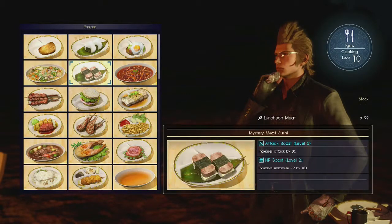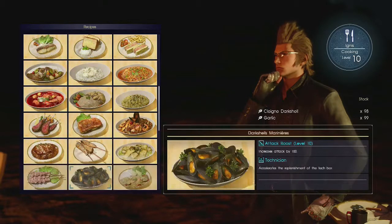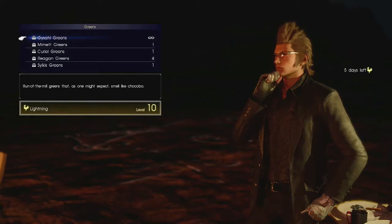You need the food — Lasagna here. You get the lasagna from level 9 cooking. If you need to find the ingredients, go to the wiki. You just need some Whopper Jockey meat or whatever, and the others you can buy in a store. The food is here: Jabberwock sirloins, and the other two you can just purchase. I already have 98 of them. This gives you 100% XP — standard XP boosting food, easy to get.